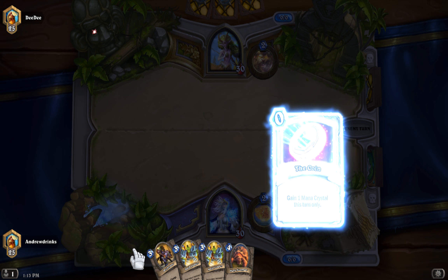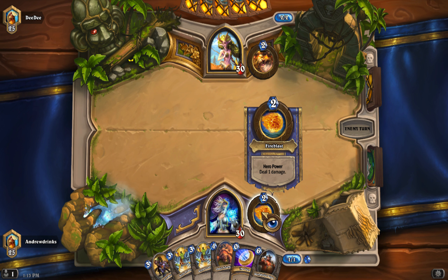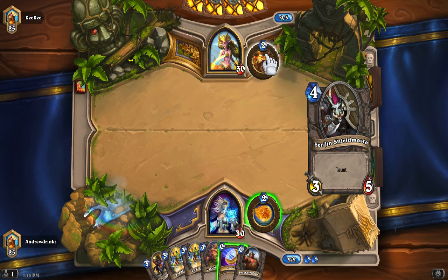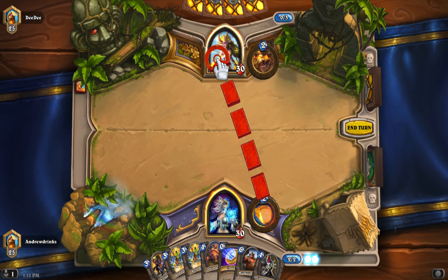I got three different cards but none of these are very good because they're pretty high cost. I'm not going to be playing anything the first turn. I could use the coin but I'm going to save that for something better since this costs two mana. Each hero has a hero power, a special ability you can activate once each turn unless refreshed by some select cards.